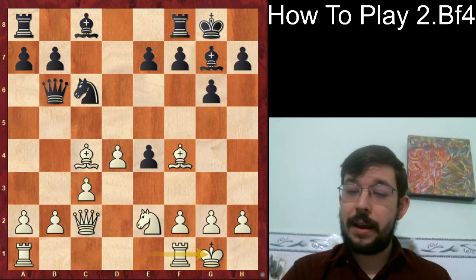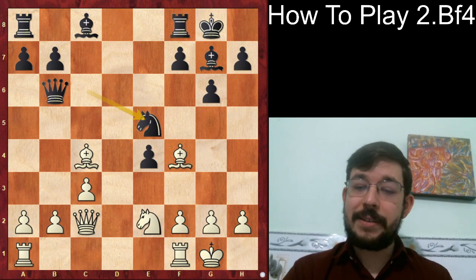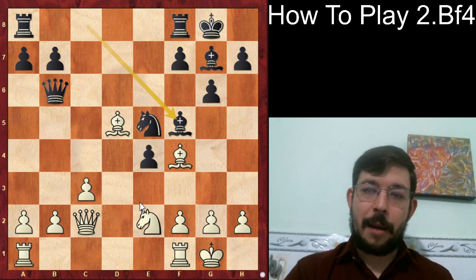This may explain why Abdusattorov went for e5 as a pawn sacrifice, and after d5 and Knight e5 — actually, I think MVL didn't play the best move. If I were in his shoes, I would not have played Bishop e5 and given up the bishop pair. Instead, I would have played Bishop d5, trying to have our cake and eat it too — go after that e4 pawn without giving up the bishop pair in the process.